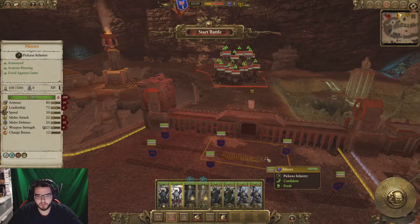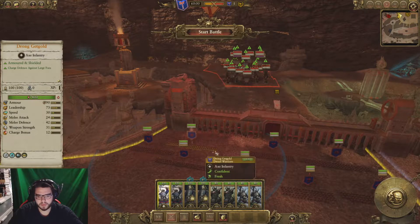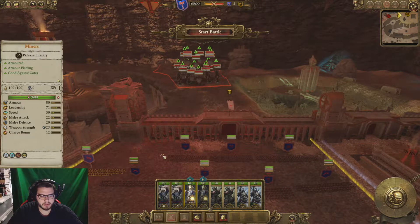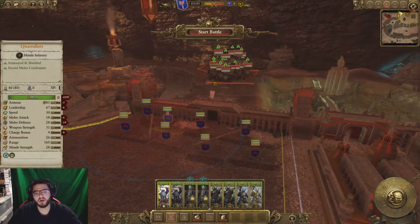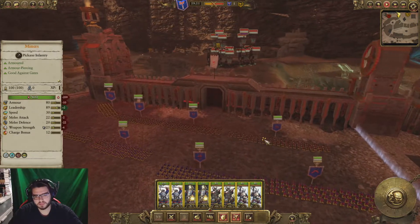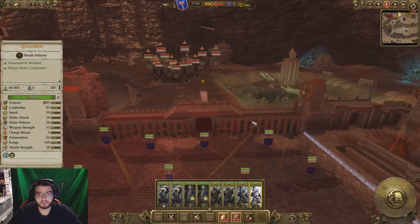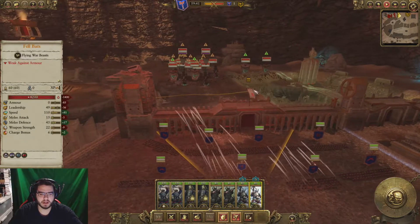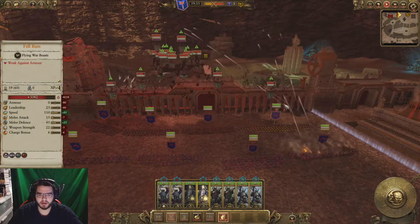I'm going to have one unit — my dwarf warrior unit — in the middle here, with the miner on the flank. The big advantage the enemy has right now is that they will not route, so they will cause problems even as they die. It looks like the hellbats are actually coming forward first — if the hellbats are dead before the main battle starts, that'll actually be really good for me.